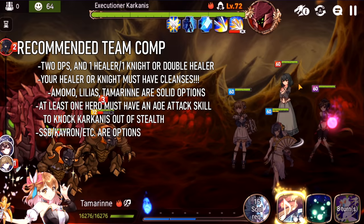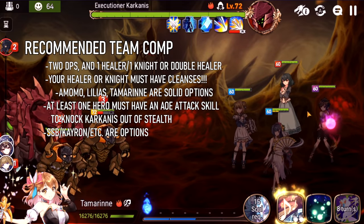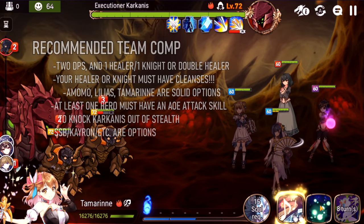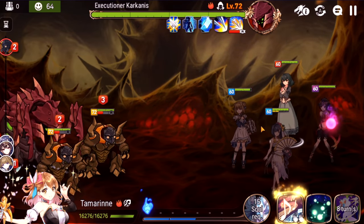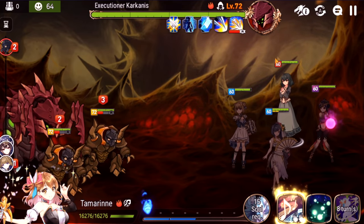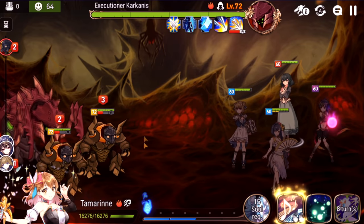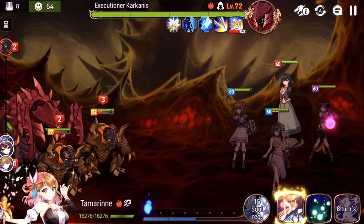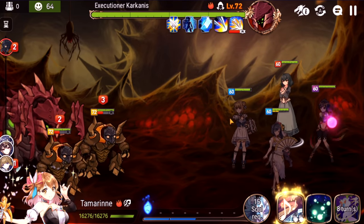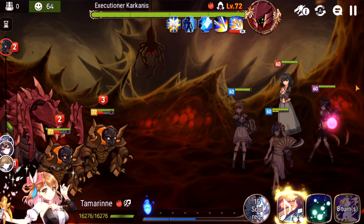For heroes, I brought two Soul Weavers and two DPS. If you want to play it safe, you can do two Soul Weavers, one Knight, one DPS, or one Soul Weaver, one Knight, and two DPS. The key things you must bring are at minimum one cleanser, ideally two — I have Tamarin and Amomo. You could also do Amomo and Lilius. You need at least two people cleansing because there are a lot of debuffs, and remember if your DPS is debuffed they cannot attack Karkanis without getting countered. Also make sure you bring at least one character with an AoE move to knock him out of stealth at 70%.